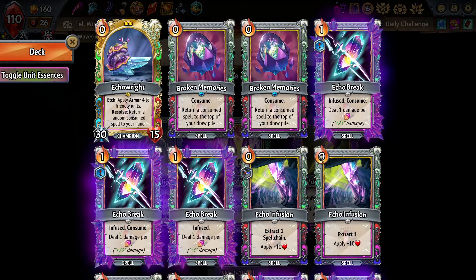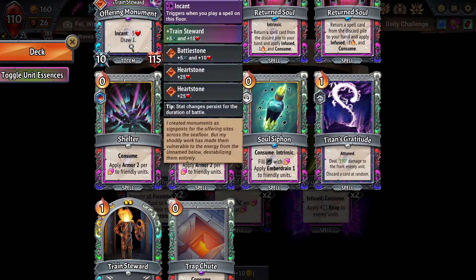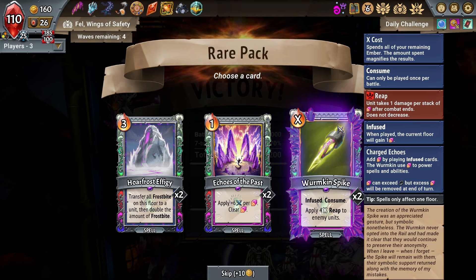Wormkin Spike is a decent incant — it can be played at zero cost, which is cool. It's also an etch. I'm actually going to grab this card — I think it helps with the initial draw through.